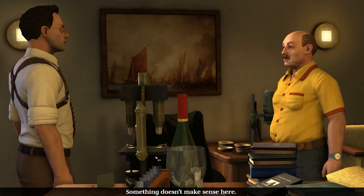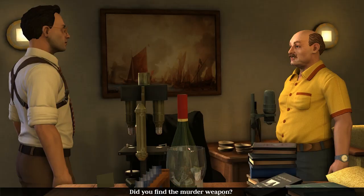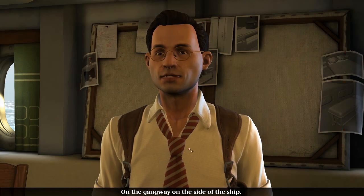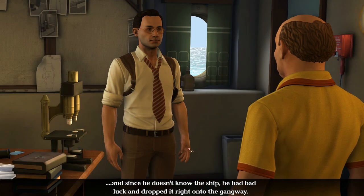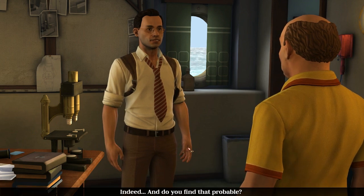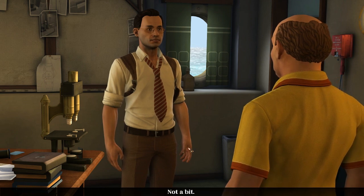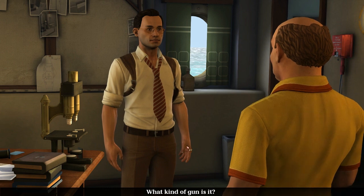If it was murder, why did he go to all the trouble of locking the door from inside, and how did he manage that - especially since we arrived just a few seconds later and didn't see anyone near the cabin? Something doesn't make sense here, and it's driving me crazy. Do you have any theories? I'm lost too. The murderer tried to drop it into the sea - would have stood close to the railing to let it fall unseen - but since he doesn't know the ship, he had bad luck and dropped it right onto the gangway.